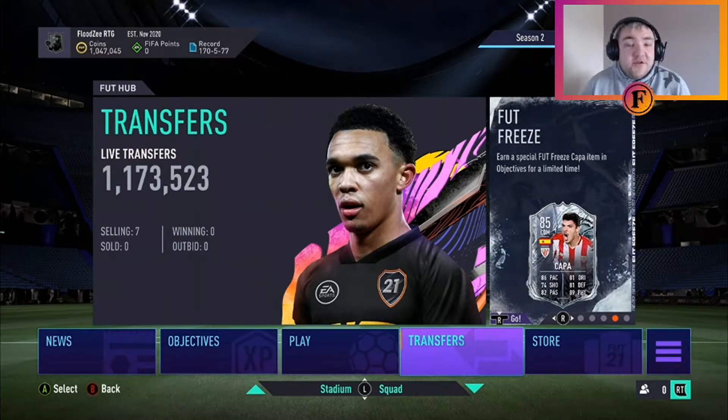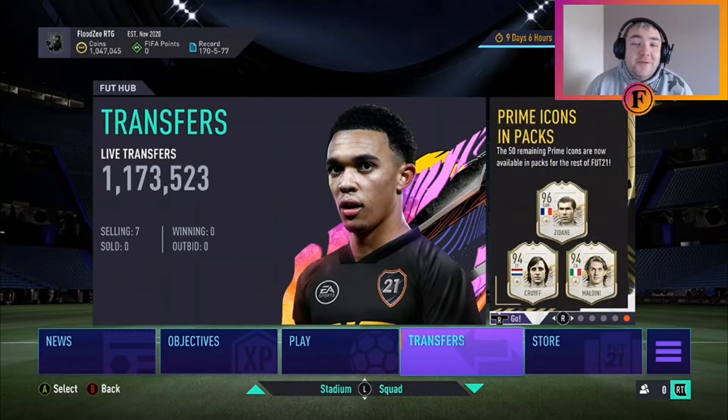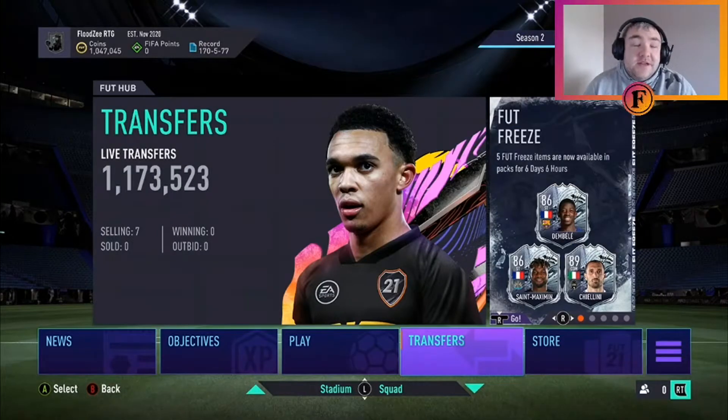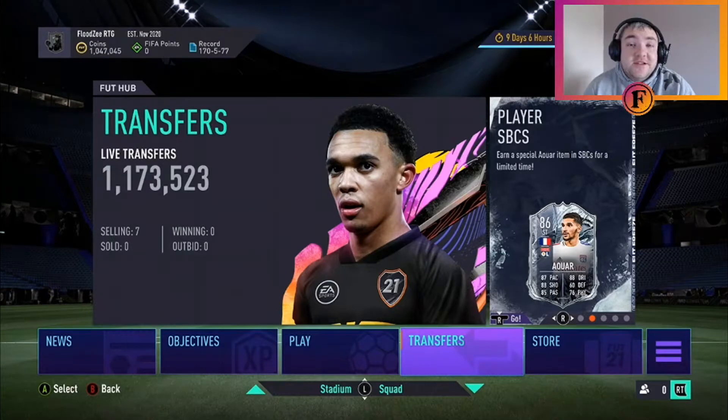We're going to open bronze packs now. I'm not going to have you sit and watch me open all of them, because 25,000 coins worth of bronze packs is 62 packs, whereas 25,000 coins of silver packs is only 10. So we'll be back in a second when I get on to the bronzes.